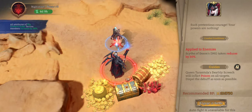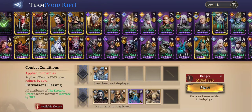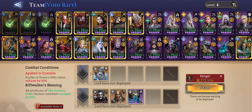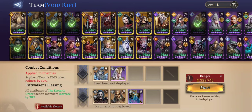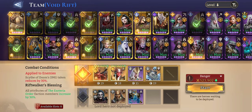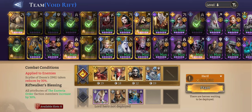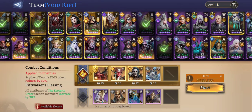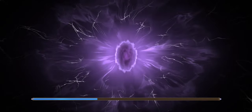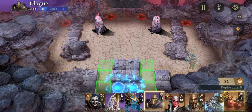All right, we have our last fight of phase one — Queen. We are taking out and replacing a bunch of people here, so bear with me. We're pretty much using the same lineup as before, we're just not bringing a lore bonus for our tanks. The placement here is pretty important.